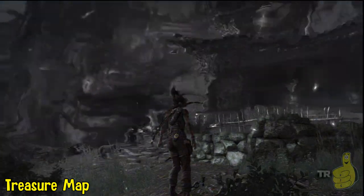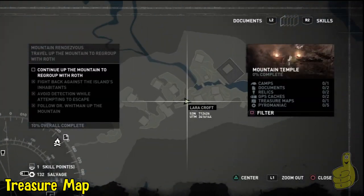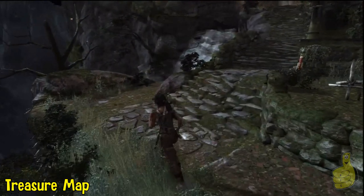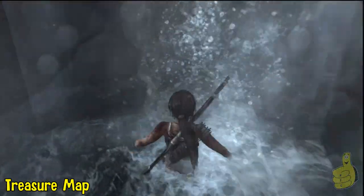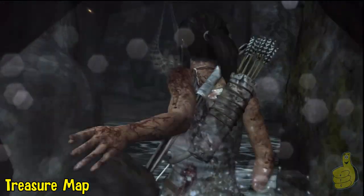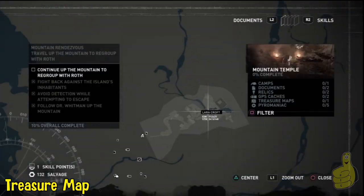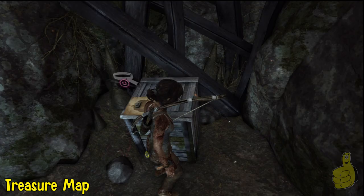We're going to run and jump off to the side over here as soon as we get our bearings. Or in this case, going up since we just climbed the ladder. We're going to go off to the side into the waterfall and slide on in — sneaky, sneaky! And guess what? That's right, treasure map. This is going to make our collecting a heck of a lot easier.